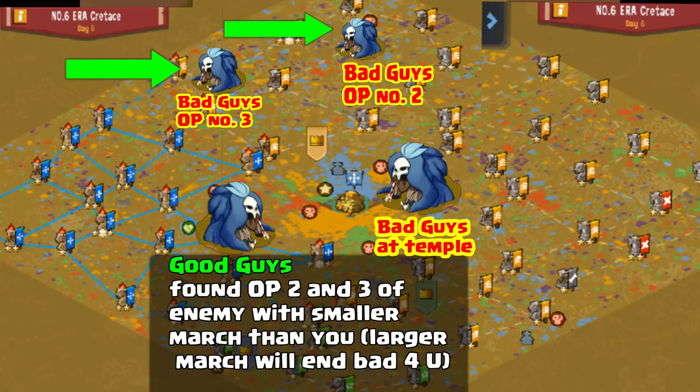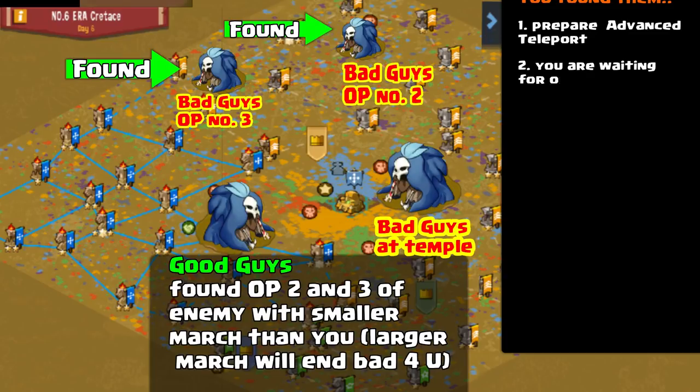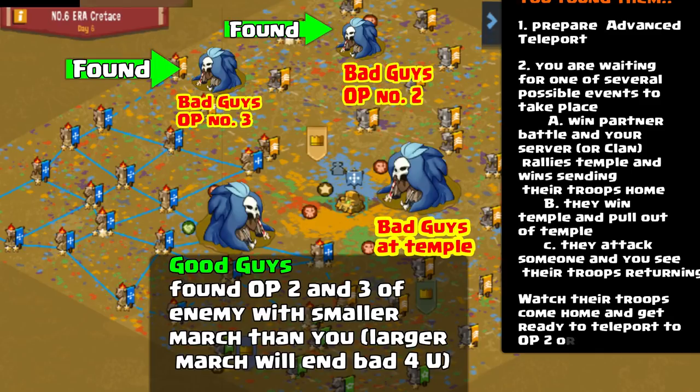Because you're going to try to find their other outposts. If you're in server war and they have to jump over from the other server, they'll be up in the upper left hand part of the map. If it's temple war and you plan on attacking someone from another horde, you have to find their other outposts, the ones not around temple. Prepare an advanced teleport once you've found them. You're waiting for one of these three things to happen: once you or your clan or your server wins the partner battle — you've been testing your partners and you finally win, then you can send a big rally to kick their troops out of temple. That's one. Two, their troops will come home if they win temple and send their troops home at the end. Or C, if you see them physically attack someone and you see their troops coming back to their outpost — watch for one of those three events. All three mean their troops are coming back from temple or from an attack to their outpost.